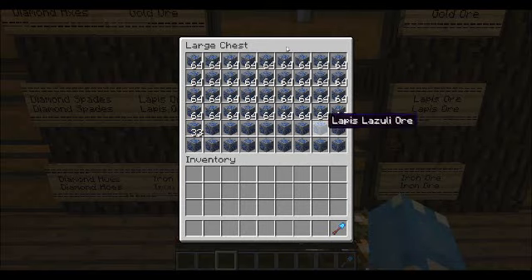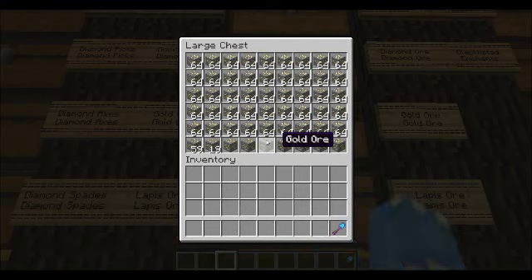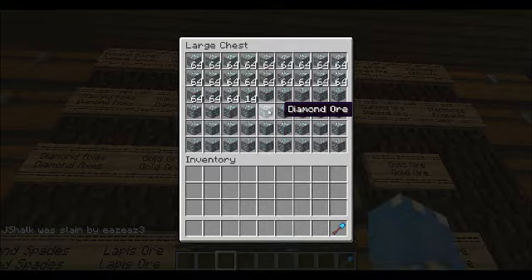My lapis ores — I don't know why I have them, just something to collect. Gold ores. My diamond ore — hold on, this has been bothering me for a while.